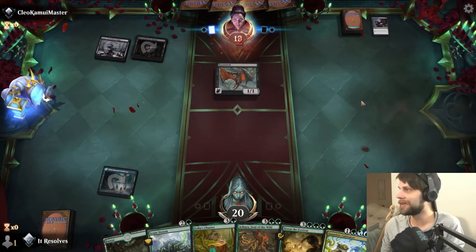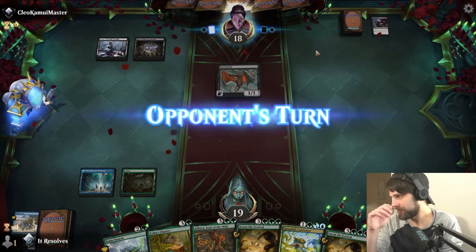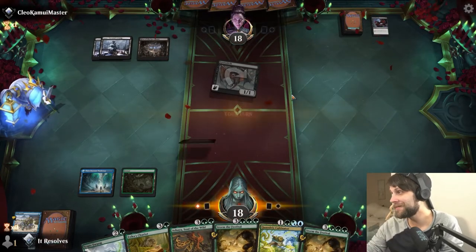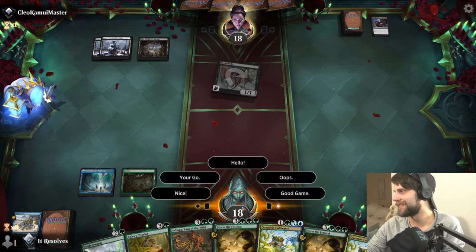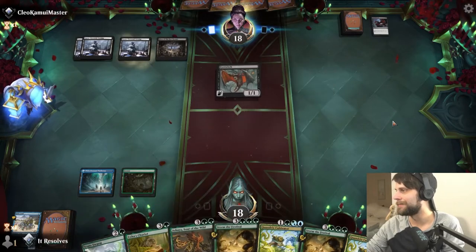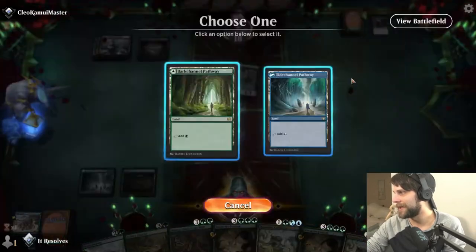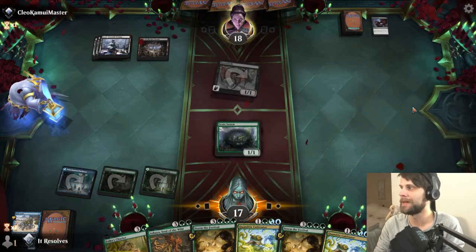Infernal Grasp will do it — fair enough. At the very least, we did trade two mana for one mana, so some amount of positive around that. But no land still, so not in a great place. It's starting guys — we haven't been mana screwed in a very long time, but unfortunately it looks like that's just going to be the case this time. Okay, it's a land — it's a turn late but it's a land. I don't like throwing Scute Swarm out into four untapped black mana because obviously they just have a removal spell, but kind of have to do it.